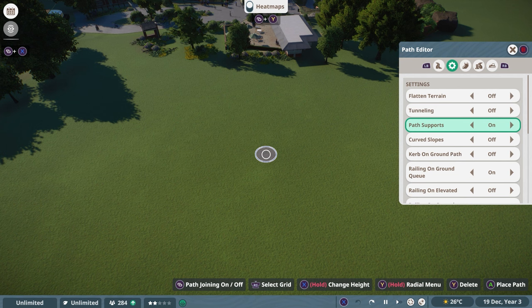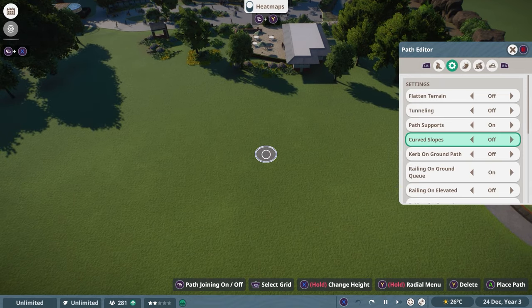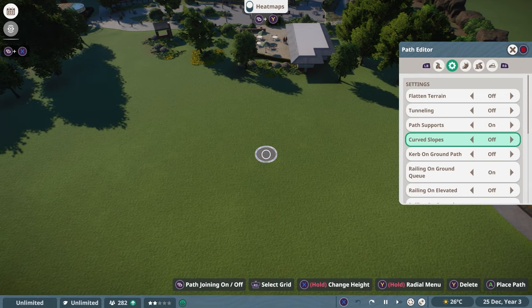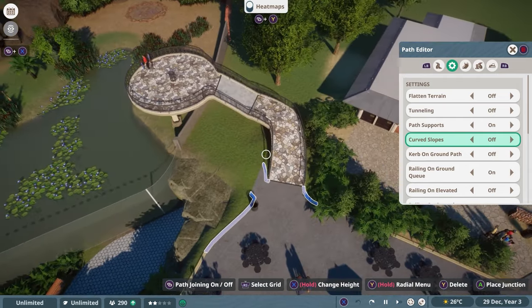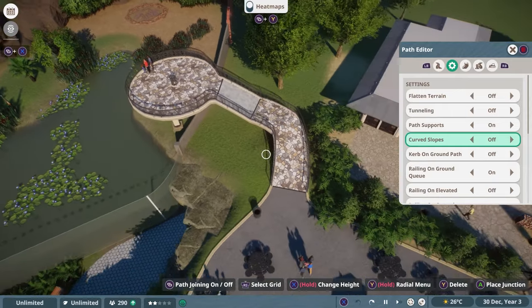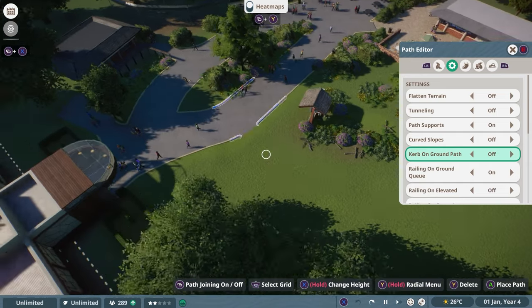Path Support means if you are on a raised area, whether your path has supports or not. If you want to build your own supports, you can turn them off — but I'd highly recommend keeping them on. Curved Slopes lets you build a staircase going up either straight or in a curve. If you activate it, you can actually make a circular staircase going up a hill.